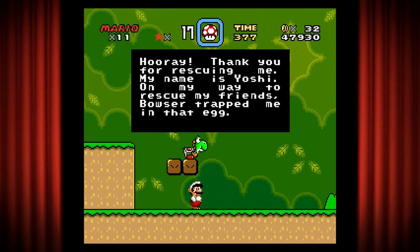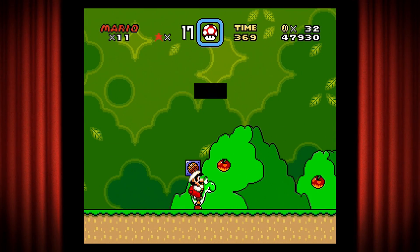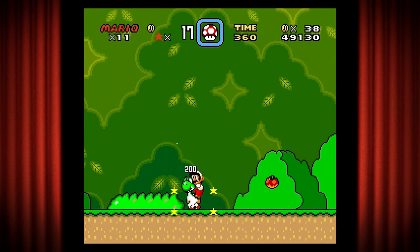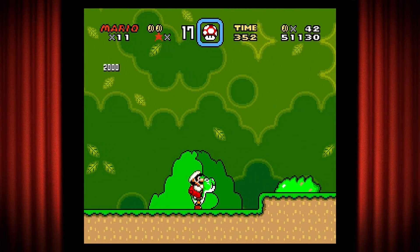Here we have our friend Yoshi! 'What? Hooray! Thank you for rescuing me. My name is Yoshi. On my way to rescue my friends, Bowser trapped me in that egg.' The game then says: 'Yoshi was born — to do a spin jump, press the A button. A Super Mario spin jump can break some blocks and defeat some tougher enemies.' Also, if you're on Yoshi, that's how you get off.